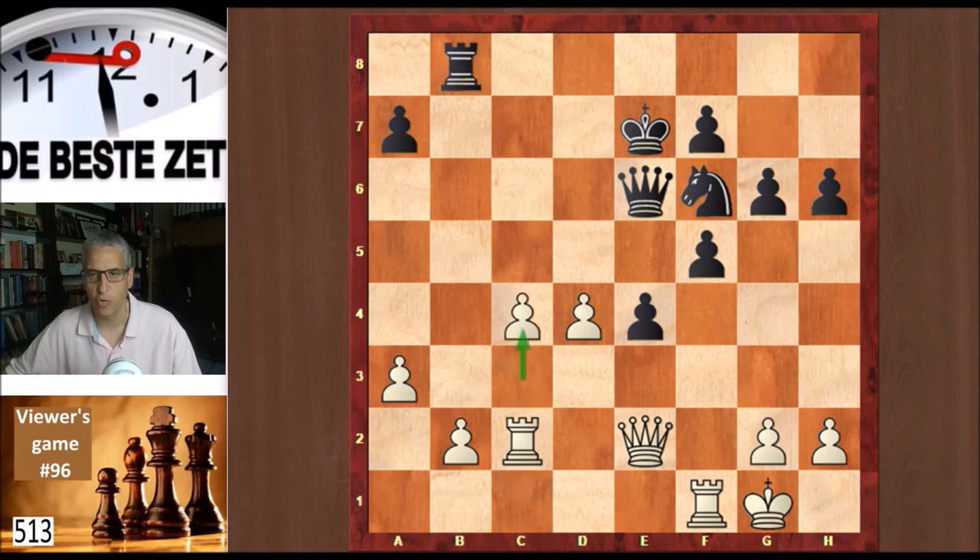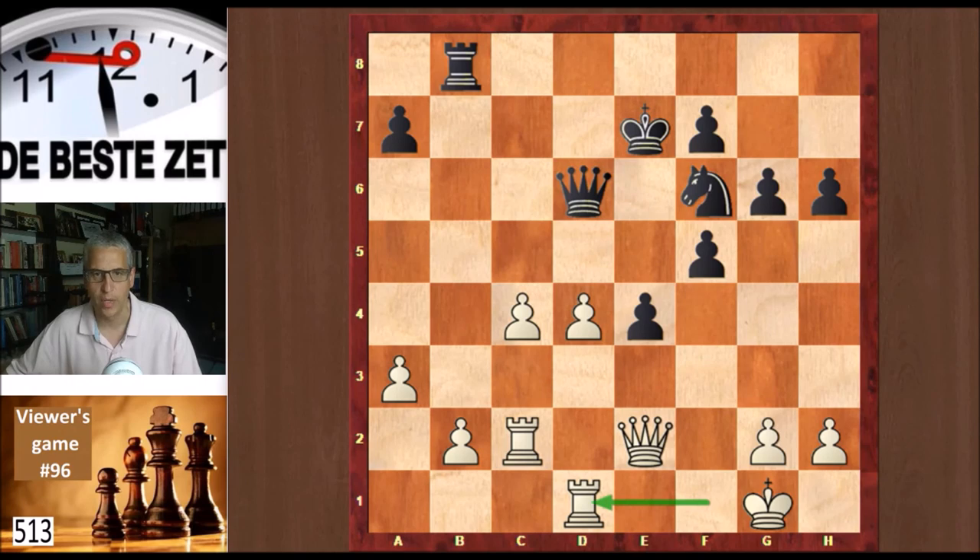g6, c4, queen d6, and rook d1. Evan has consolidated his position, coordinated his pieces, and is now just a healthy exchange up. These two pawns are very strong — they will start marching down the board, and there's not much that black can do against that. They're supported by those two beautiful rooks.